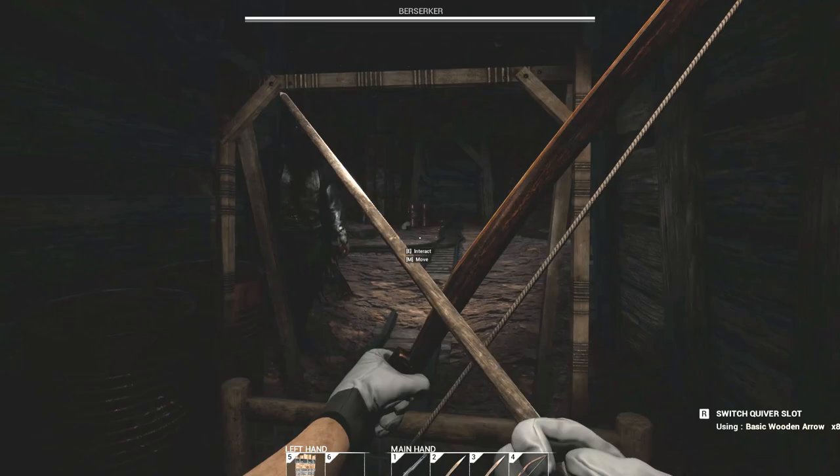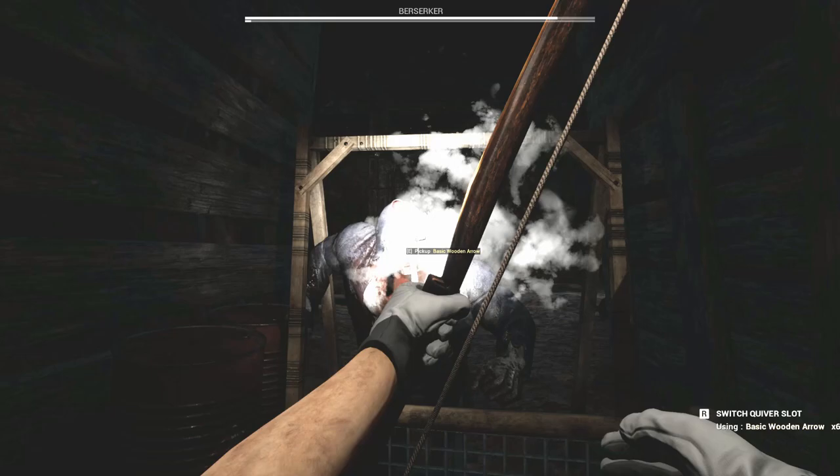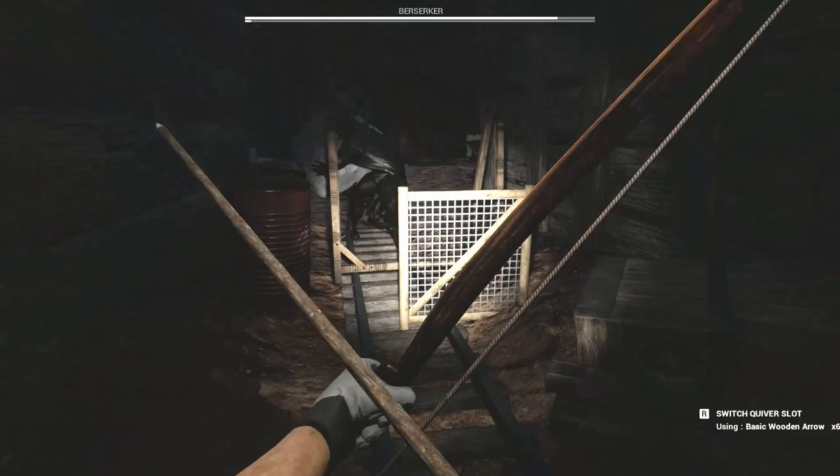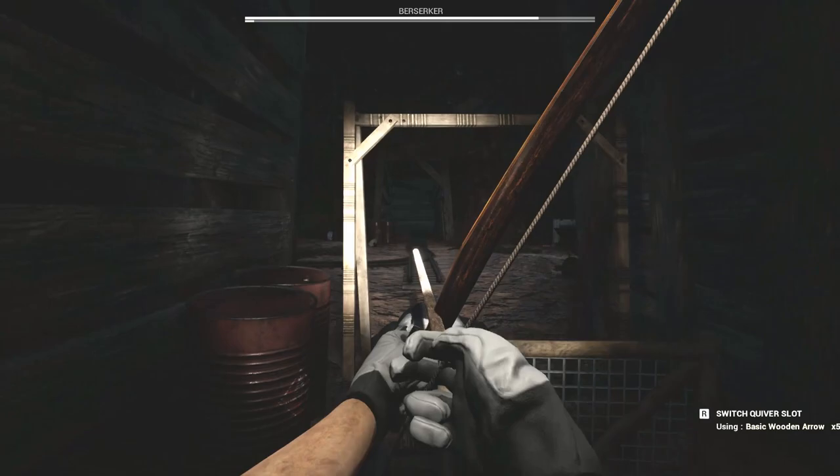Then I'm just going to pull out my bow with my regular arrows and proceed to shoot him in the face. Back away a good ways and then back off so he doesn't hit you with that rock.